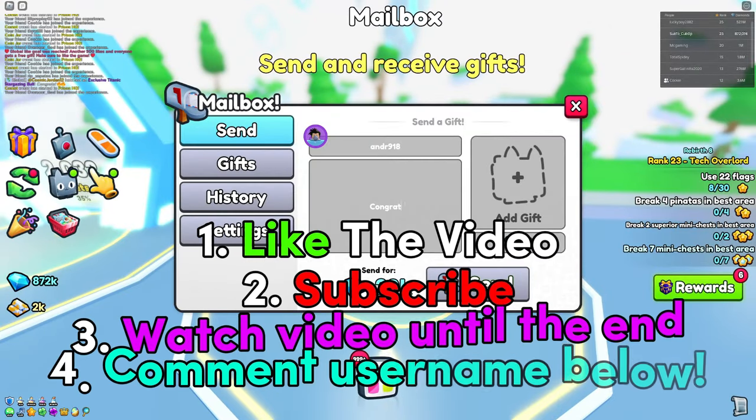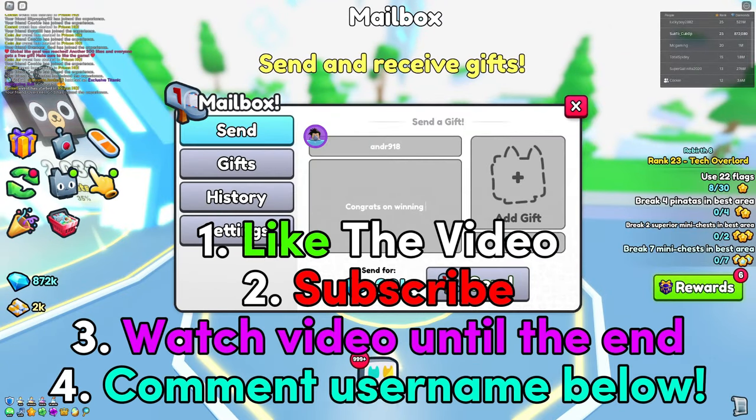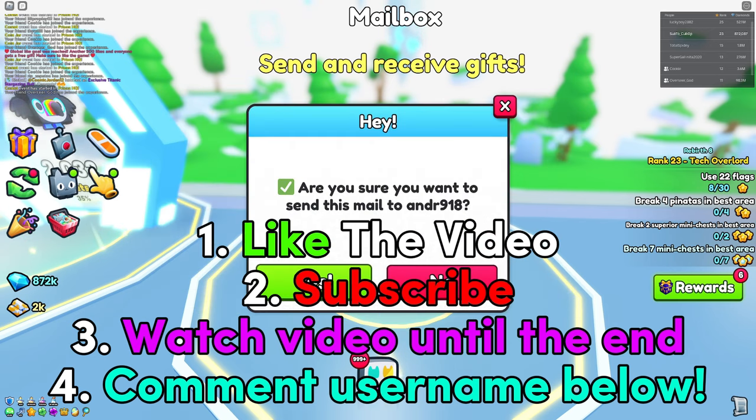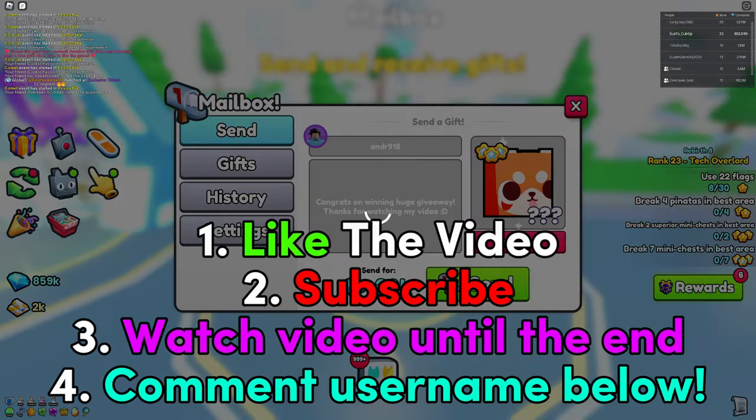If you want to enter any future huge giveaways, make sure to follow these four steps. Number one: like the video. Number two: subscribe to the channel, because if you aren't subscribed you are not going to win any huge pets. Number three: watch the video all the way to the end so you don't miss out on the best ways to get OP inside Simulator 99. And number four: comment down your Roblox username for a chance to win the huge pet. Good luck!